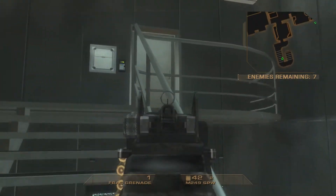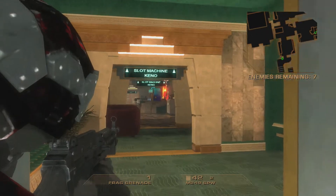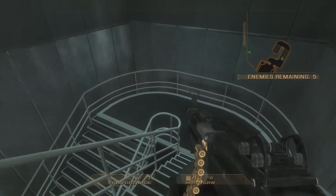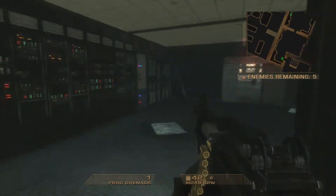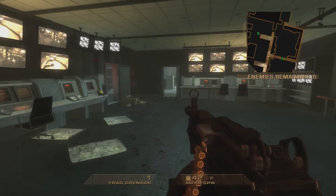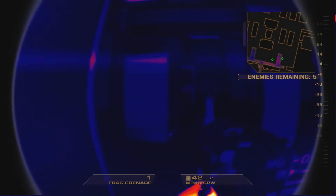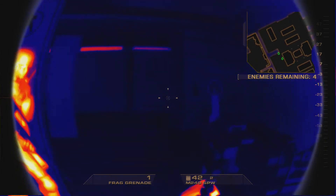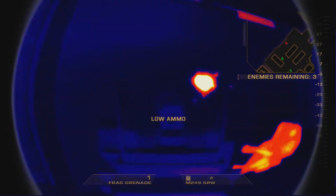House of Thieves is gonna head into the vault. I'm gonna go ahead and head up top here to see if anyone spawns — sometimes they do. In this case I didn't see anyone spawn, so I'm gonna head down to House of Thieves to back him up in the vault room. I notice there's a guy there — give him a little suppressing fire, and again, that automatic fire is not very accurate.